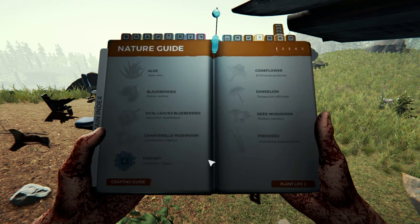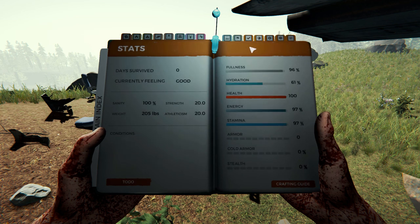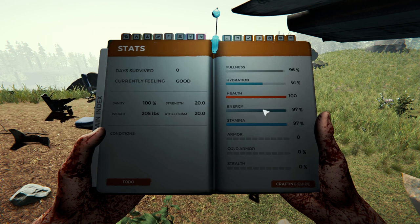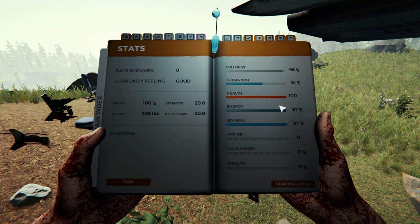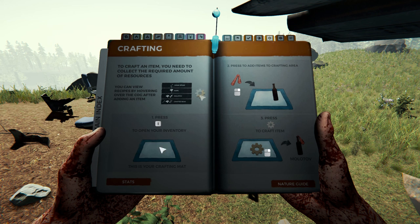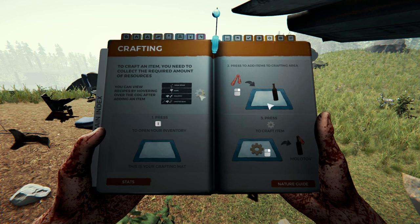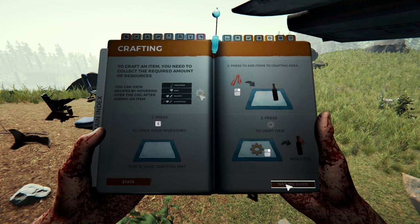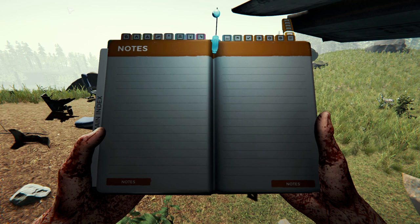We've got some flowers to figure out, which is going to be useful. These are our stats: we've survived zero days, sanity is at 100 — a little frightening. We've got fullness, hydration, health, energy, stamina, armor, cold armor, and stealth. We'll need to open our inventory, move items into the crafting area, and actually craft them.